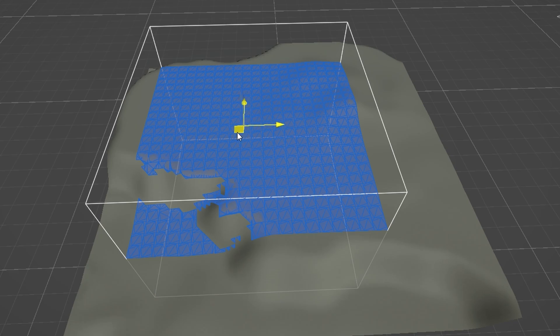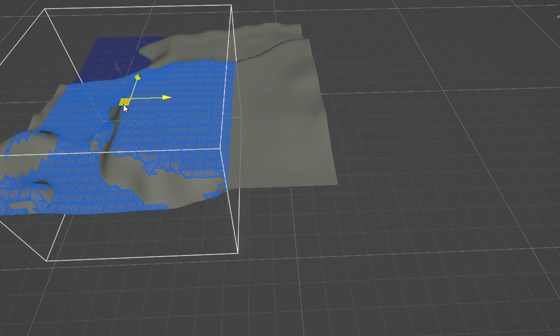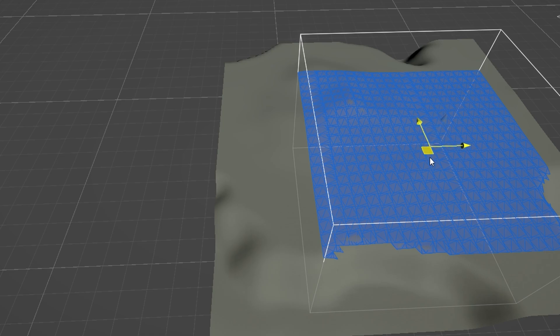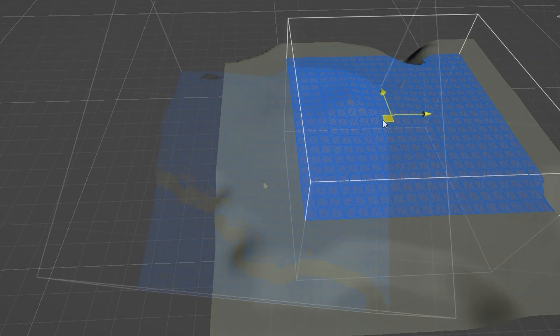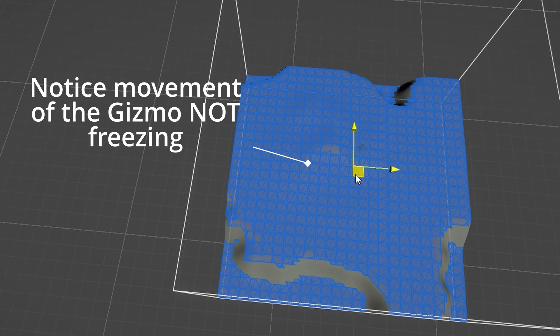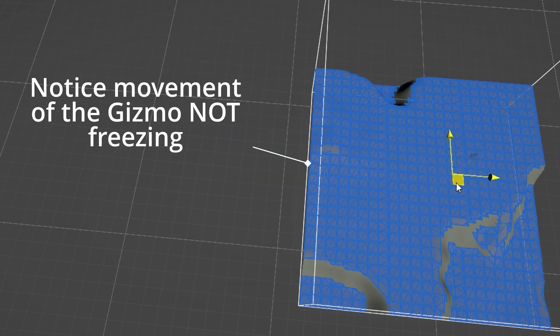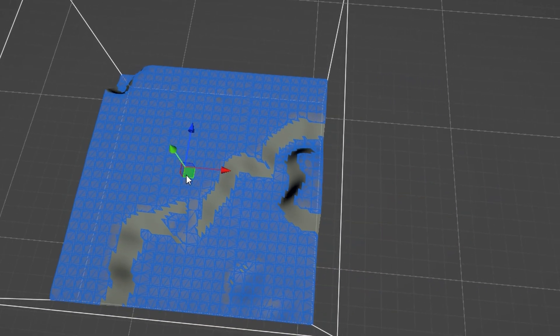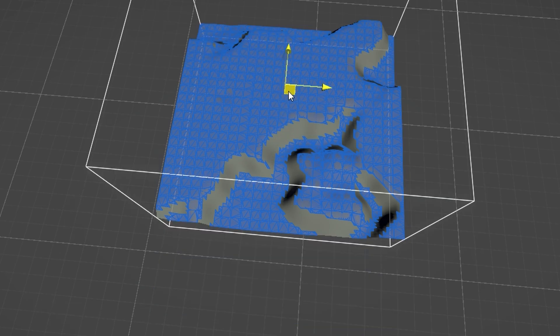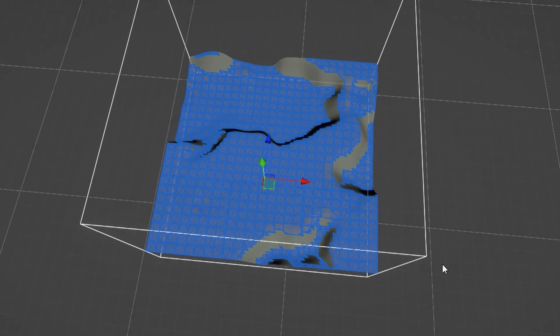When I returned home, the navmesh generation was blindingly fast, causing no noticeable framerate drop whatsoever, while also calculating an area of twice the size. I modified it to run chunk by chunk so all loaded terrain will have a navmesh generated for it. Here you can see there is a slight delay in the navmesh appearing, however it's all running in separate threads and doesn't actually cause the game to freeze like it did before.